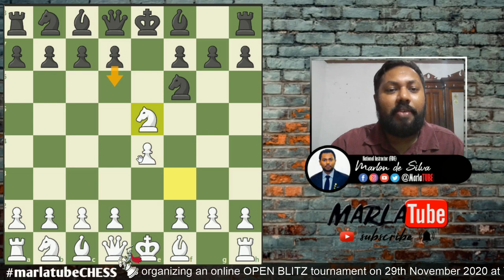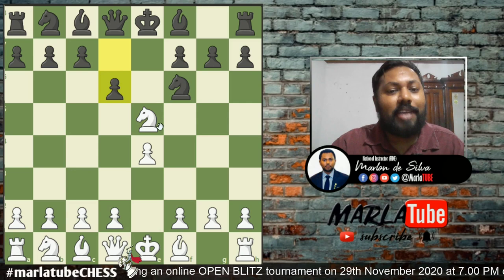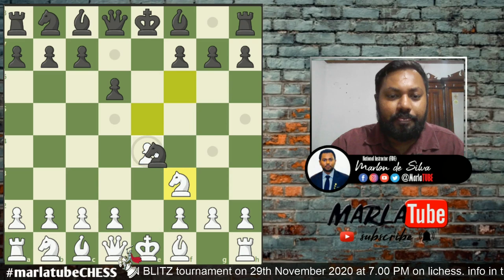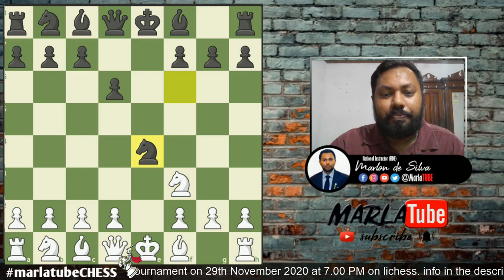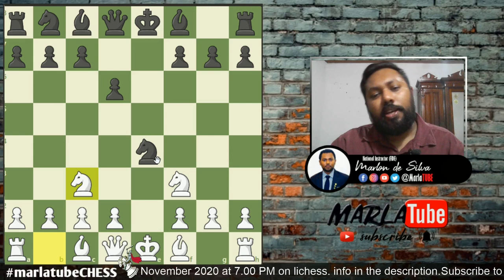This leads to knight f4, attacking the pawns, and the pawn to d6. This is a knight attack. Knight f3 is a good move — you can see that knight f3 and knight f6 are good moves in this position.